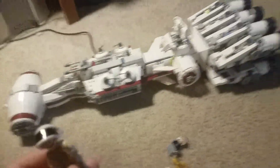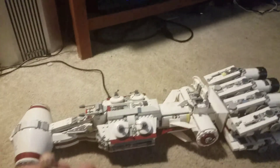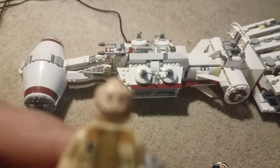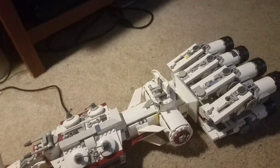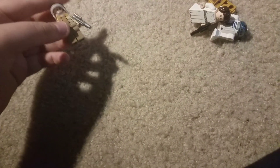Then we've got Captain Antilles. He's pretty similar to the Rebel Fleet Trooper, but the only difference is that his face prints are different. One face print is slightly different from the Rebel Fleet Trooper's, and then there's also a face of him being choked out by Darth Vader. Darth Vader is not included in this set, but I guess they meant you can use your own Darth Vader figure, which is fine because I already have three of them.